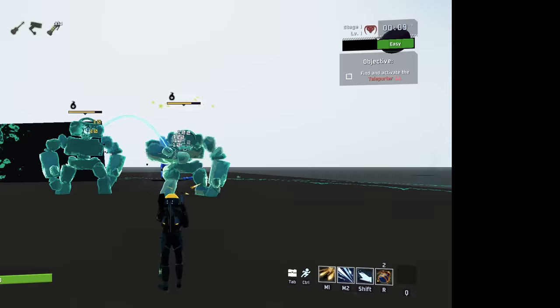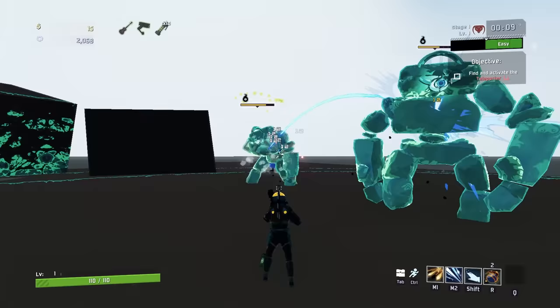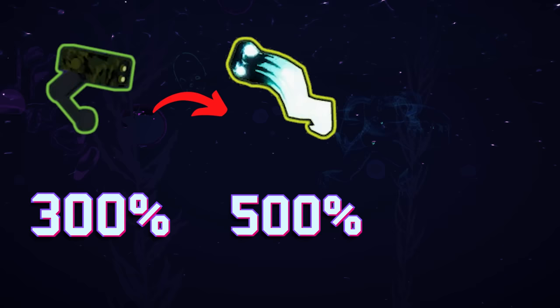In addition to every ability having a proc coefficient, many items also have proc coefficients. On screen now are all of them — this list can also be found on riskofresources.com. Since items have proc coefficients, it means items can chain off each other and form what's called a proc chain. The reason this is powerful is because proc chains deal total damage, which means damage is multiplied. For example, say you have an ATG that deals 300% damage and a charged perforator that deals 500% damage. If you chain an ATG off a charged perforator, it will multiply the damage values together for 1500% damage.